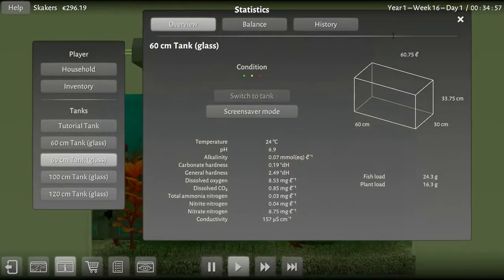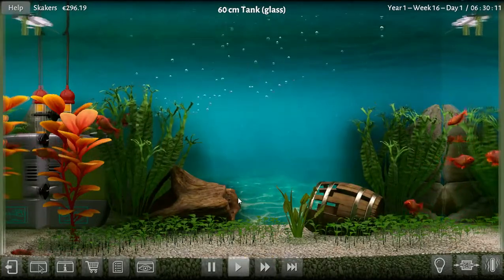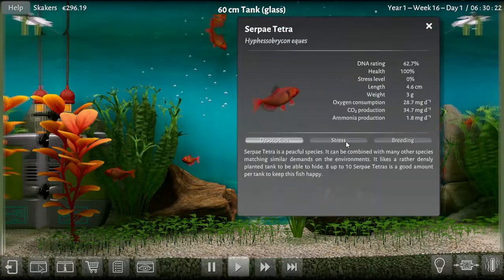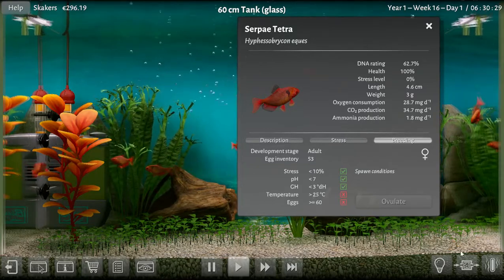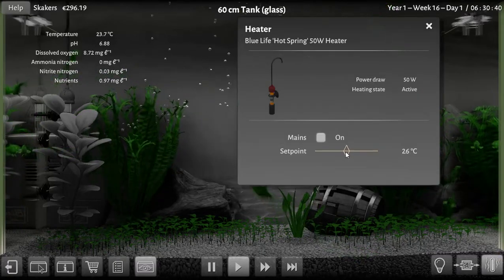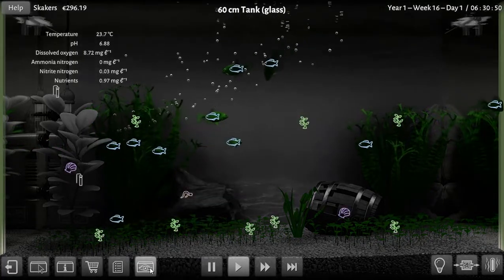Now let's go take a look at the serpae tetras. It's nighttime — let's fast-forward a little bit. It's 6:30 in the morning. We have no fish, no fry — I've sold everything, and nothing's floating at the top, which is really good. For breeding, the temperature has to be greater than 25°C. Their temperature is 23.7°C, so we may as well increase it. I'm going to bring the pH up — I'll set it to 26 degrees. They're loving it here — everything's green, plants are green.